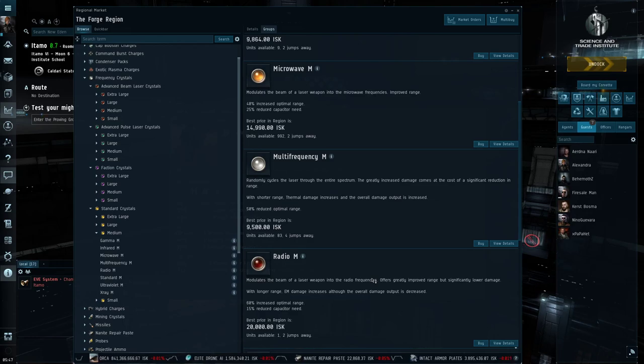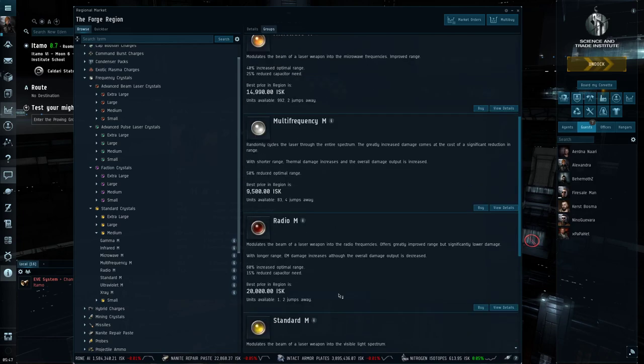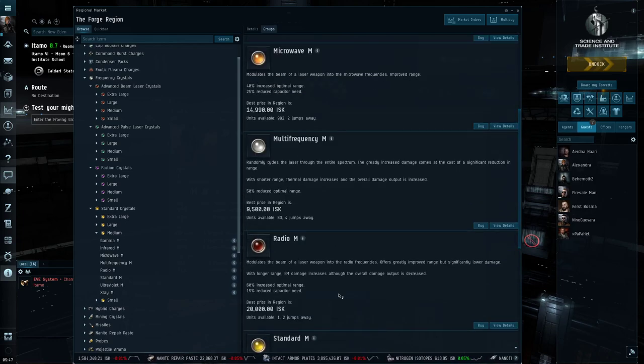As a siege goes longer, ammunition consumption of other dreadnoughts or battleships can become a concern. I've been in scenarios where ammunition got pretty low and we had to send someone out in an ammunition truck to keep filling up the dreadnoughts and battleships. With Amarr ships you don't have to worry about that — just park it and fire away. Now the other characteristic to be aware of with energy weapons is that they are restricted to only two damage types: electromagnetic damage and thermal damage.